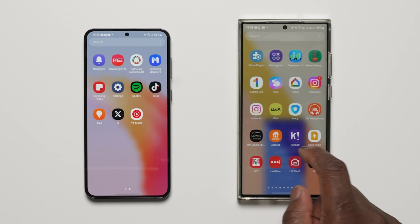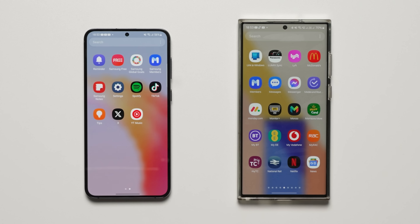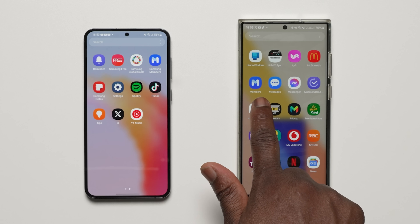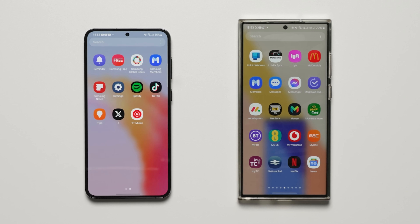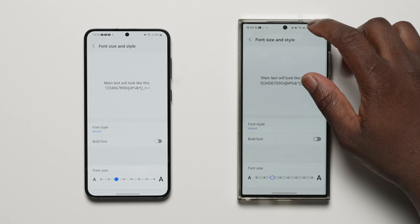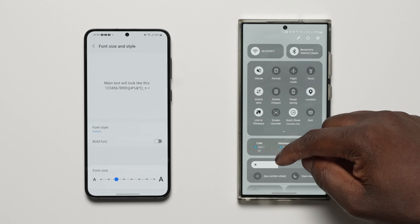The home screen app icon labels have now been changed to a single line for a simpler look, with Samsung and Galaxy names removed from some apps to make them shorter and easier to scan. For example, the Samsung Members app just says 'Members' on One UI 6.0 Beta 1. The default system font for One UI 6.0 has also changed for a more modern, slick and bold look.